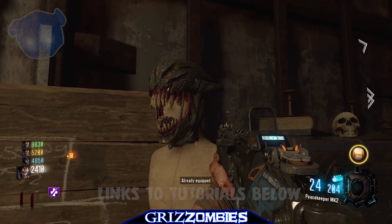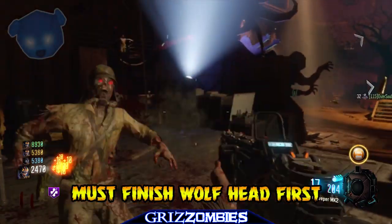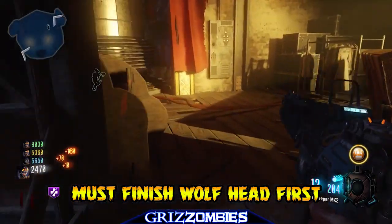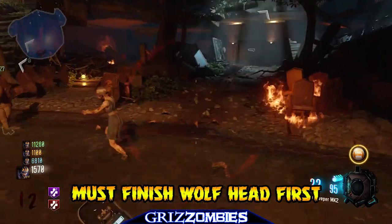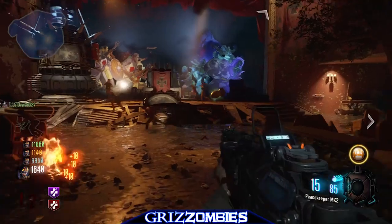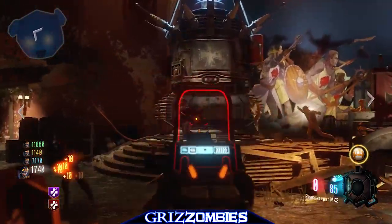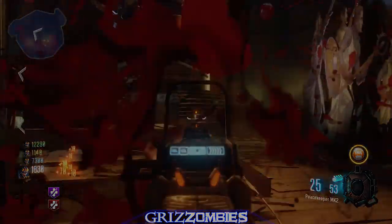Something I did mess up on was doing this out of order. What I want to make clear in this tutorial is that you need to complete the wolf head first. There's a link in the description if you need to know how to do the wolf helmet — I just covered it. But that is how you get the Keeper Helmet and the purple Juggernaut perk. These are special perks, so we'll see where this leads us. Violin out.